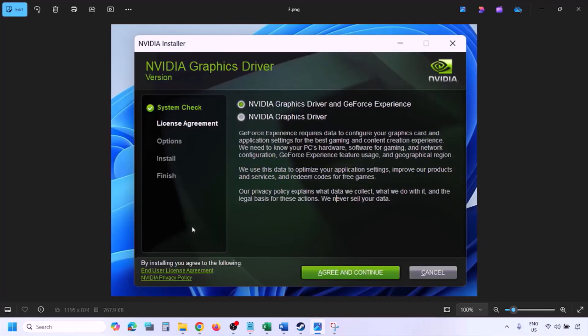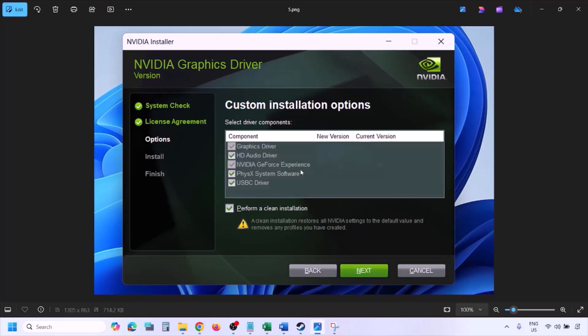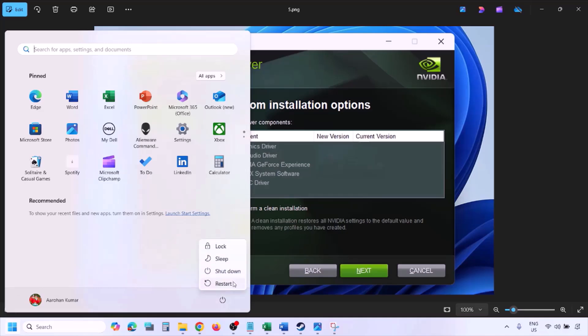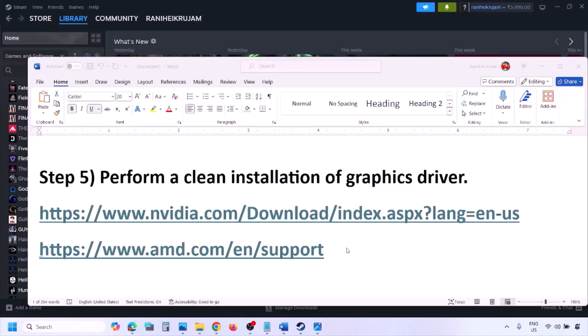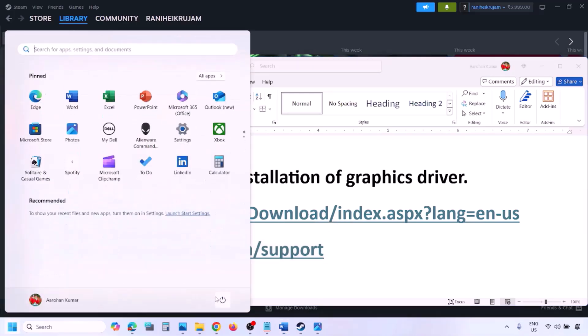Once the installer opens, click Agree and Continue, then select the Custom option instead of Express, and click Next. Check the box that says Perform a Clean Installation, then click Next and let the installation complete. Once done, restart your computer and launch the game. For AMD users, first uninstall the current driver, restart your computer, go to the AMD website, select your graphics card, download and install the latest driver, restart, and check.